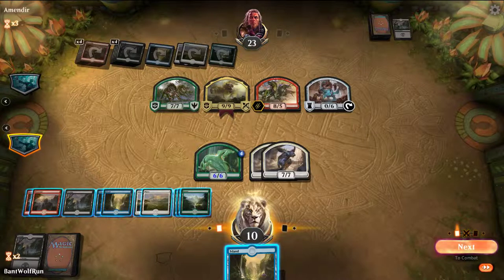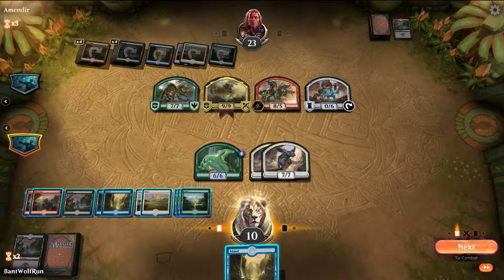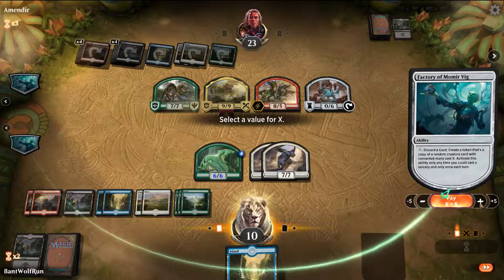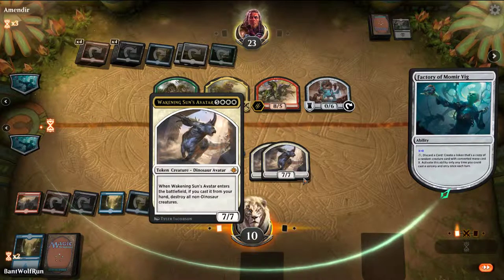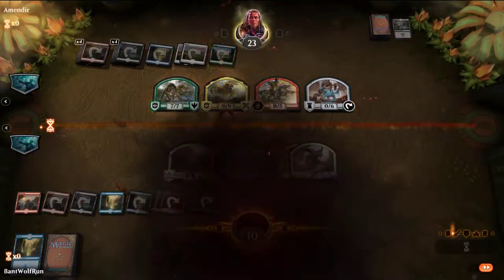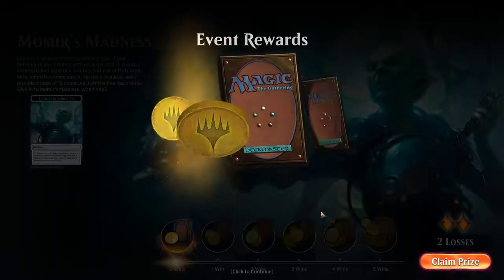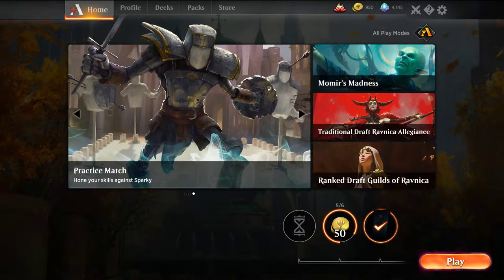Apex of Power. I think Zacama is the biggest we have. Omniscience. Alright, let's go 8 and see what we hit. Another Waking Sun's Avatar. Get Colossus. What a useless... Alright, we're done here. This format is kind of cute but there's not really that much in terms of gameplay. So we'll stop this one and come back with another — we'll try it out one more time in a separate video. Thanks for watching and have a great one.